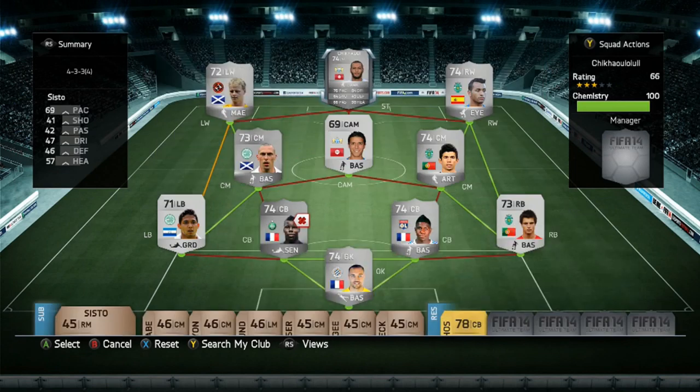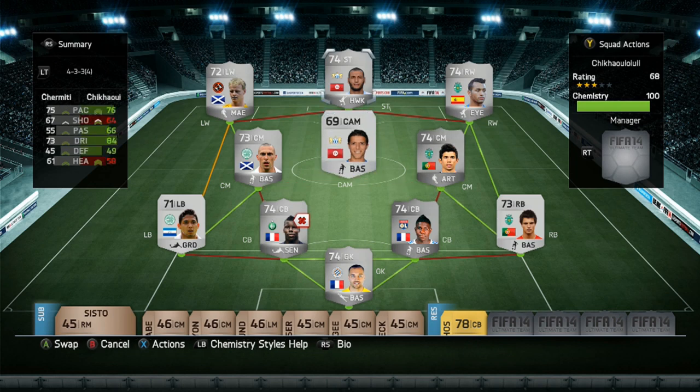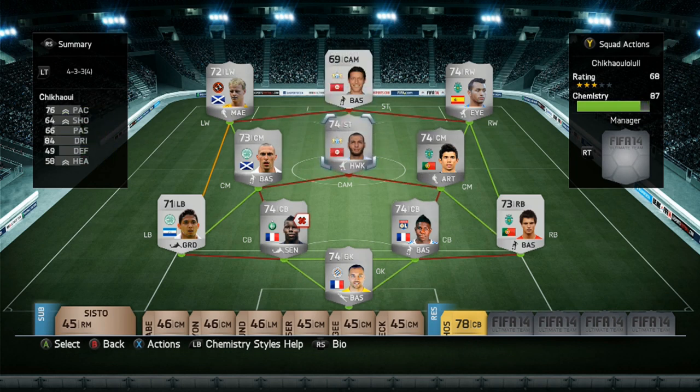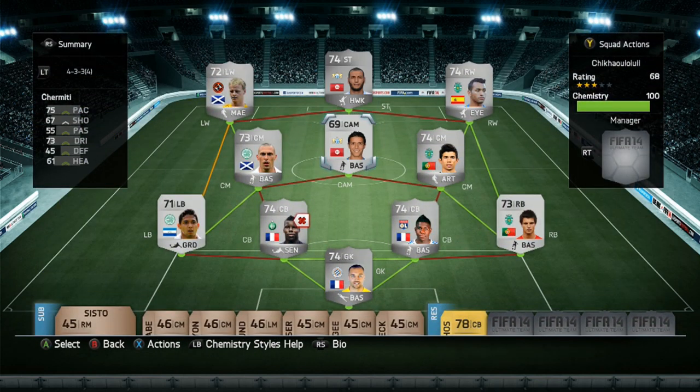The striker we do have is a very good player and that is Chikaui - correct me if I'm wrong on the pronunciation. He's got 76 pace, 64 shooting, 66 passing, 84 dribbling and 58 heading. High-medium work rates, right footed - but that doesn't really matter because the best thing about this guy is he's got 5-star weak foot and 5-star skill moves. He scored me 7 goals in 9 games and got 2 assists. I'd definitely recommend trying him out. You can also swap him and the CAM around - it will still get full chemistry - but I wanted Chikaui up top to get a bit more involved.